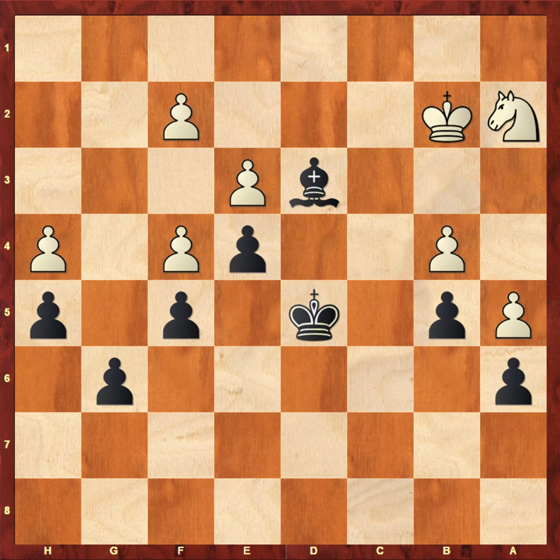White and black have just been maneuvering around here for a while without really achieving anything. Note that all of white's pawns are on opposite color squares to black's bishop, so black is going to struggle to attack them. Black's weaknesses such as a6 and g6 — the white knight really can't get to them. For example, the white knight would love to be on c5, but there's no way to get there without being traded off by the black bishop, which would just be a completely drawn king and pawn endgame.